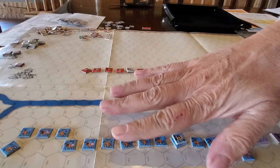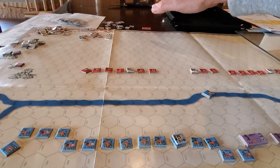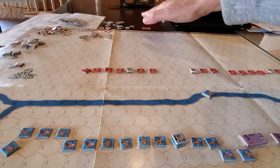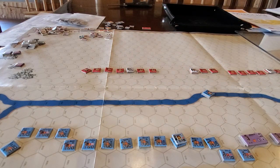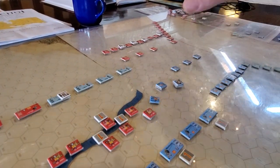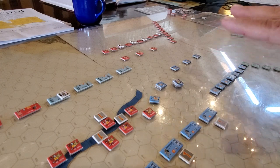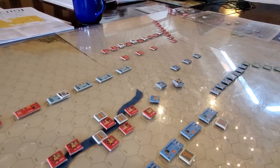Historically, these guys broke through Eumenes' line and then went and attacked the baggage camp, causing all sorts of mayhem. But in the meantime, the elephants and other forces really gave a licking to Antigonus' forces.